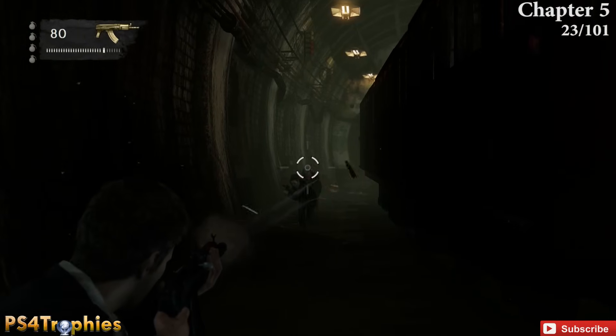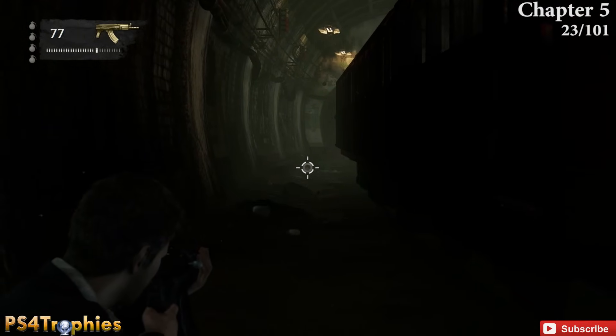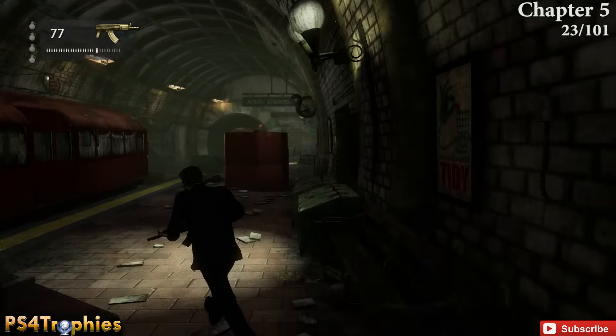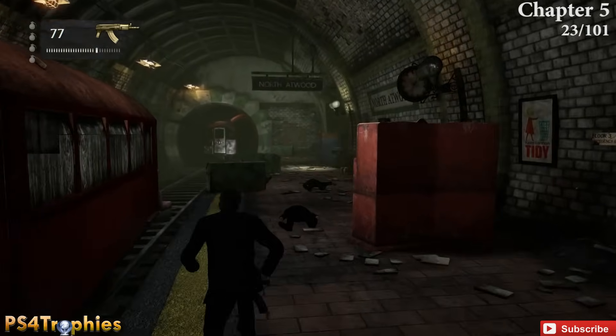A little bit later you'll be at a train station — the North Atwood Station. This treasure is going to be in the front of the train on the tracks.